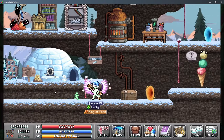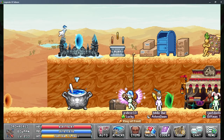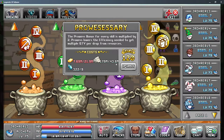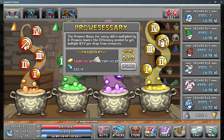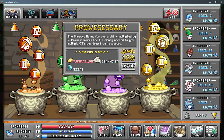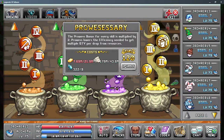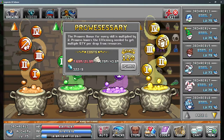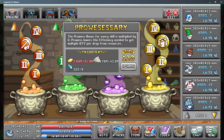I almost forgot to mention prowessary — it's another bubble you really want to focus on. It caps at 120, which is the overall prowess cap for all skills, so if you have it at 120 you don't even need leeks. There's also a meal that helps prowess. If you unlock leeks and you don't have prowessary at 120, focus on leeks first — it'll help you save gold bars.